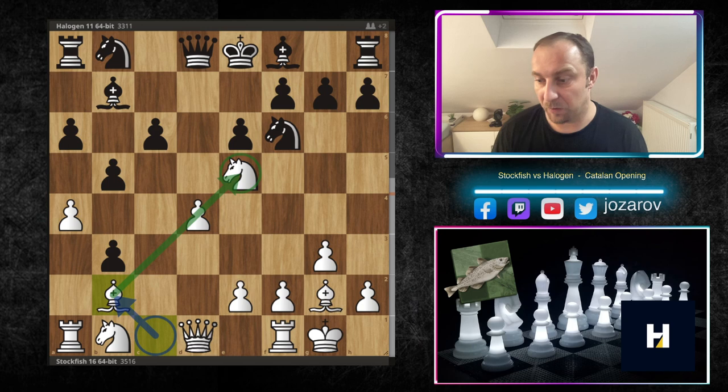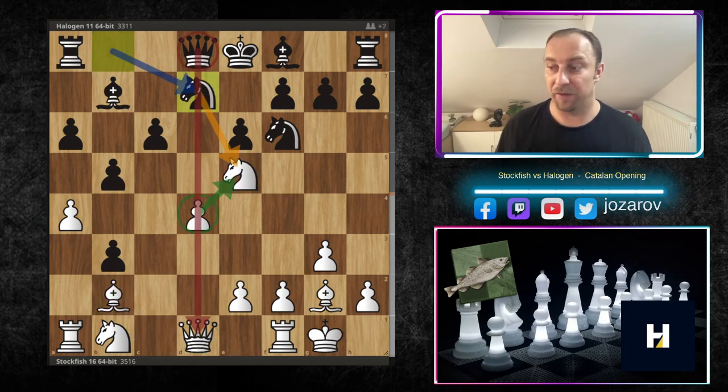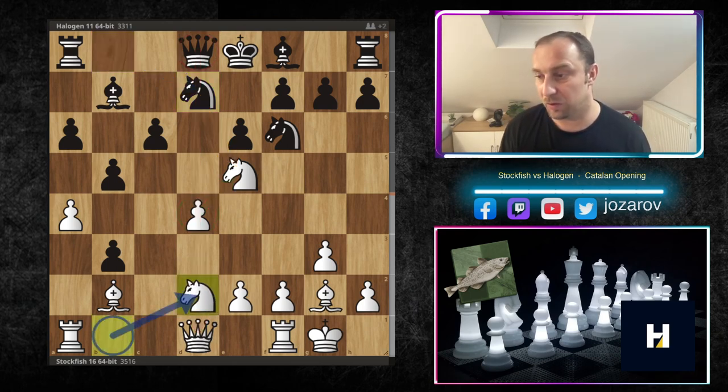Stockfish competes against the pawn majority and plays the important move b3. After c-takes-b3, bishop to b2 comes first — developing the piece rather than immediately grabbing the pawn — as Stockfish relies on piece activity. Then knight from b to d7 creates an immediate positional threat: if white doesn't react, knight takes e5 followed by d-takes-e5 would trade queens. In an early stage of the game you want to avoid trading queens and keep complications.